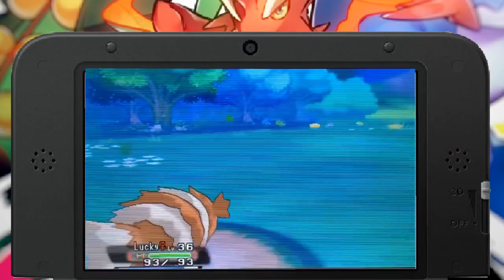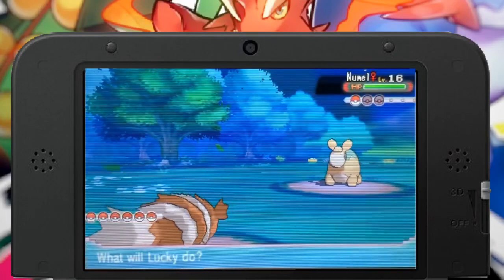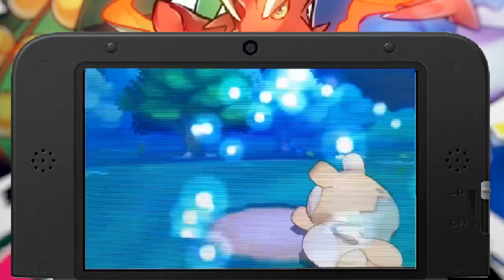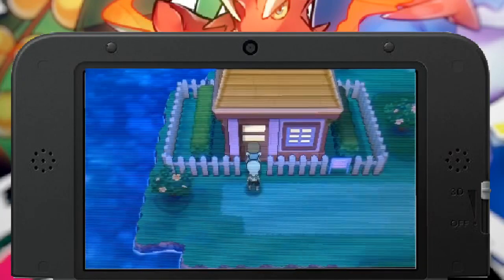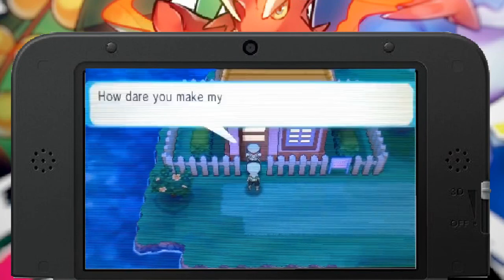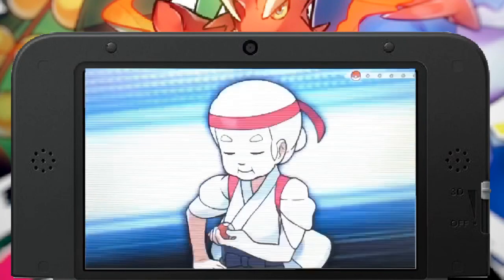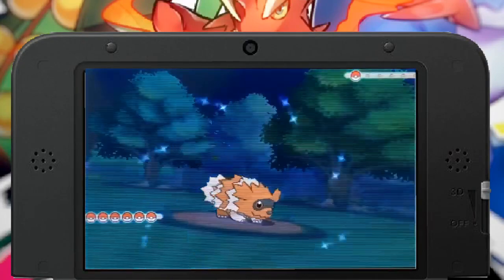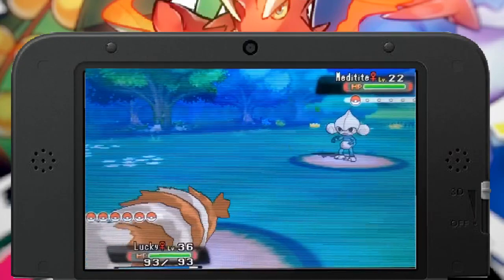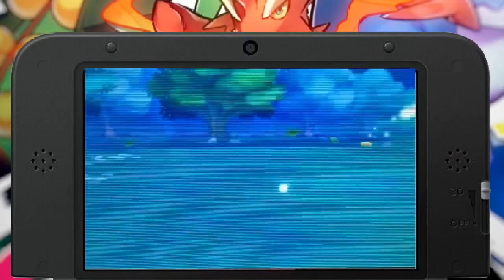He tried to paralyze me but the Berry took care of it. I just kept using Headbutt, and did the same thing for the Meditite. I win this time, and I'm at level 36 now. I'm gonna keep leveling up and work my way to the fourth gym. So far, so good.